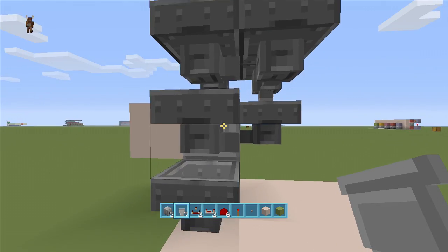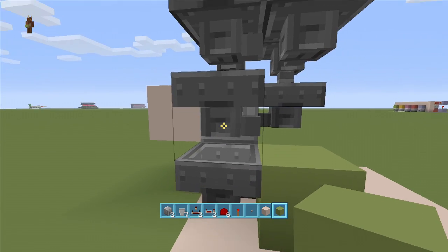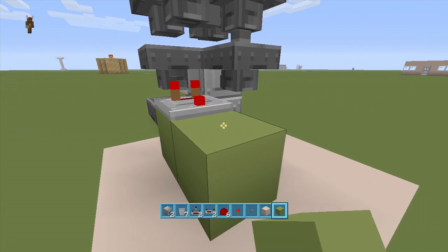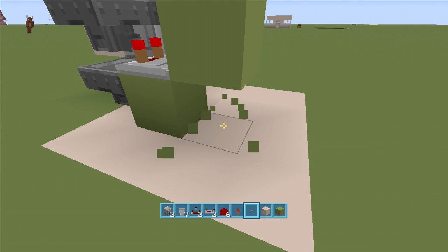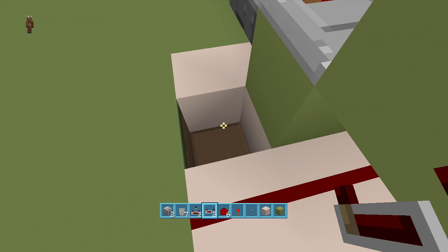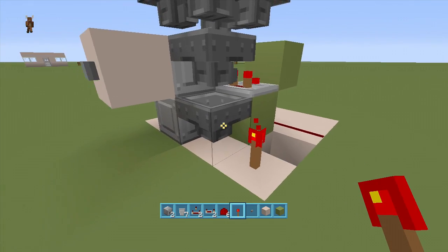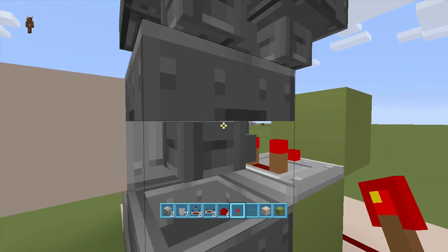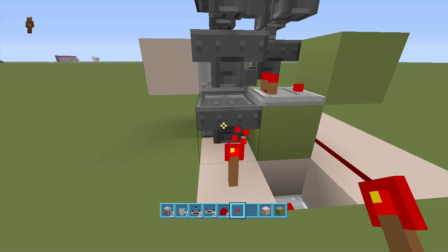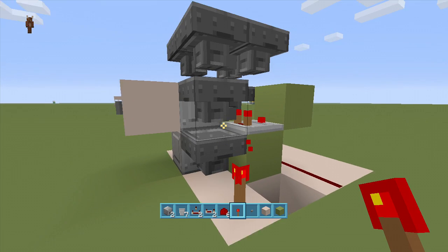Coming out of this hopper, put a block up next to it. Coming out of the middle hopper, put a comparator going this way. Put a block in front of your comparator, delete the block in front, put two pieces of redstone dust, then delete down one block — this is the only block we delete down. Put a repeater going this way, and then on top of this block put a torch. This locks this hopper so your items don't keep funneling down into it.